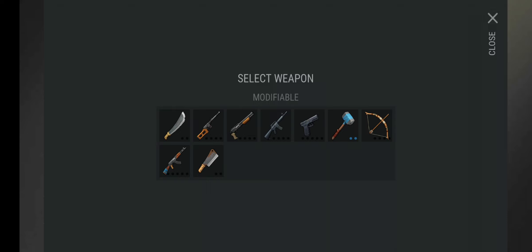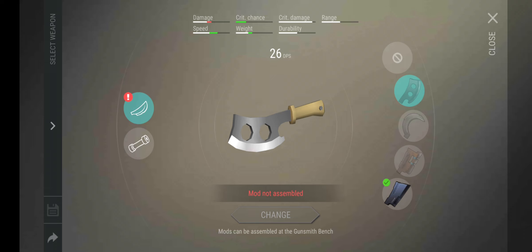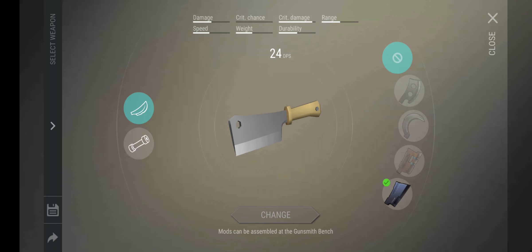I did bring the bow — the bow is not a bad weapon depending on how you use it in bunker alpha, and you can craft them yourself. They're pretty good against zombies especially if you're not comfortable with the wall trick. So the first weapon I'm going to go over is the cleaver. Sadly I don't have all the stats with the requirements, but I'm just going to show you what mods are good.